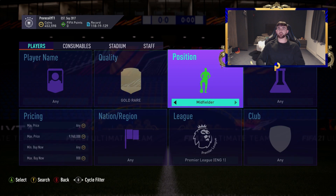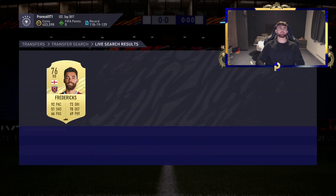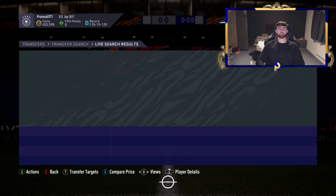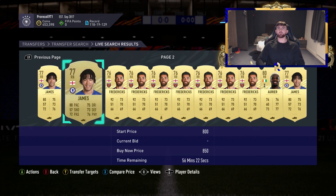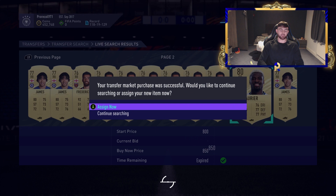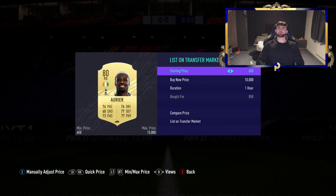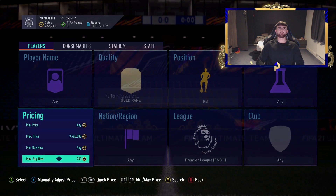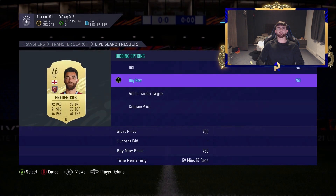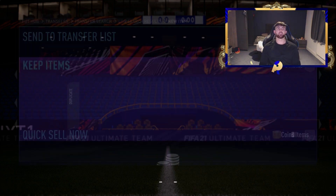Now we're looking at right backs from the Premier League. It looks like they've dropped in value a bit. Let's check what these guys are actually going for. Rhys James has gone down a bit — he used to be more expensive. I think it's because it's Sunday at the end of a weekend league. Aurea looks like a good price. Checking on Footbin, Aurea is coming in at 950 points, so that's a 100-point profit. I reckon we could probably squeeze a K out of him — quite a nice one.